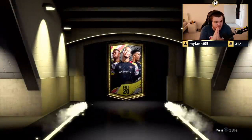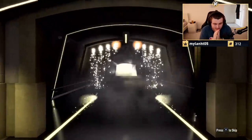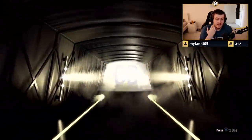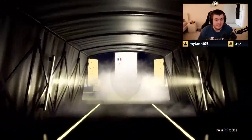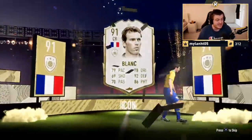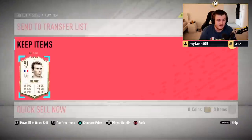Prime Icon pack — come on EA, be a good Prime Icon. Brazilian? Dutch? French centre-back — that's good, no matter who it is. Laurent Blanc — that is decent, I'd take that. That's a good card. I think this is still a usable centre-back at this stage of the game. That is very nice.